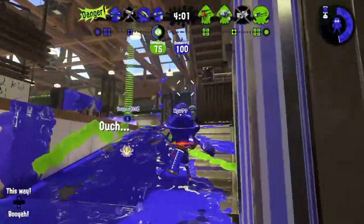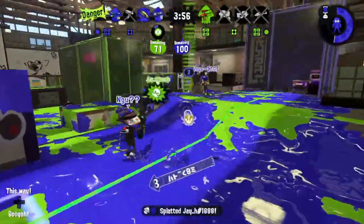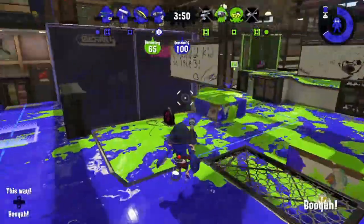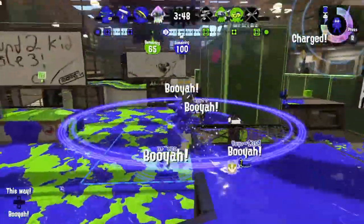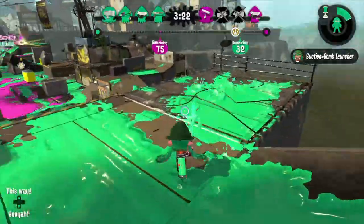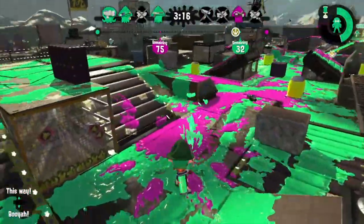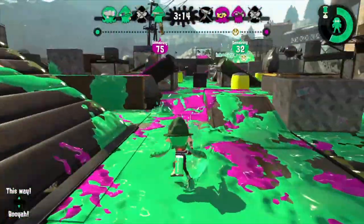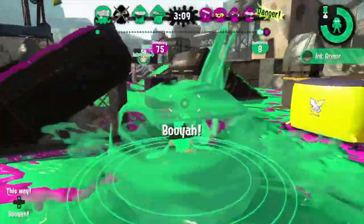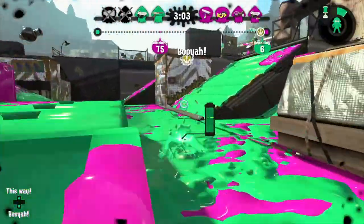By having map control, you're pretty much containing your enemies to a limited amount of space and reducing the number of spots you have to worry about — incredibly valuable in a game where a lot is going on at all times. So it should come as no surprise that one of the biggest ways to play support in Splatoon is by simply painting the map as much as you can and helping your teammates by providing them with map control. However, if a weapon that was supposed to be getting kills is instead wasting time inking the map, it won't be able to do its job properly.